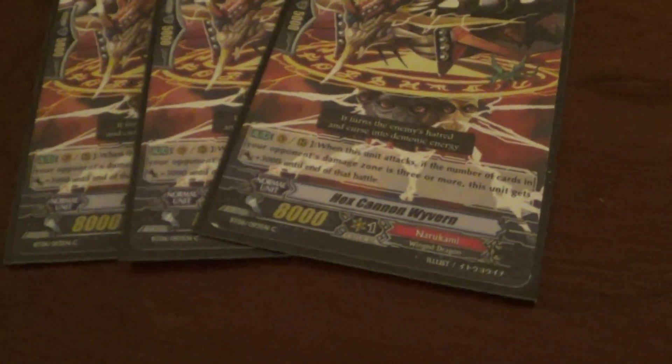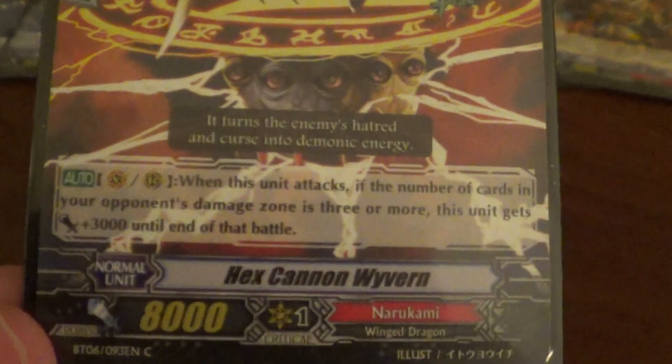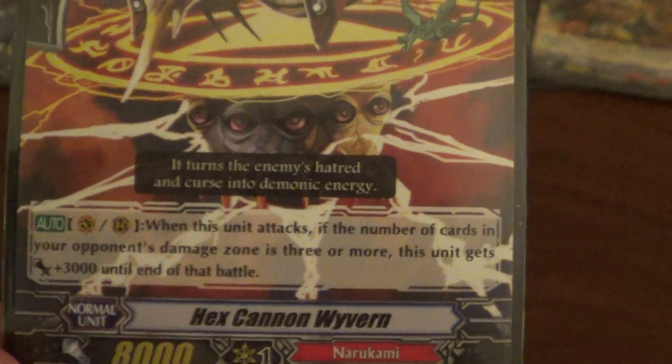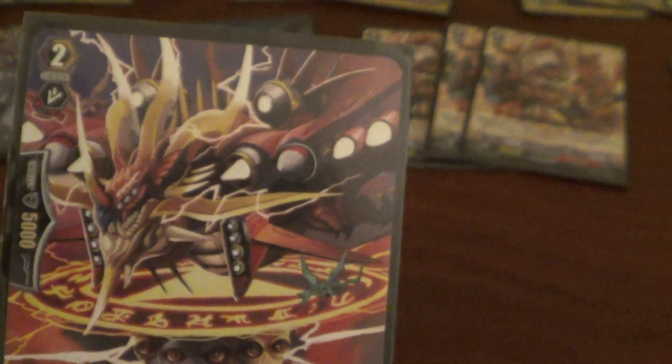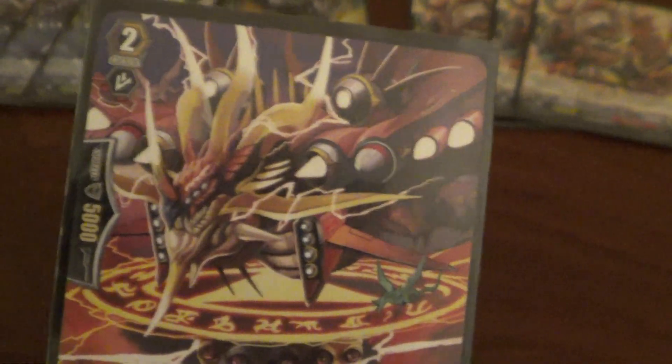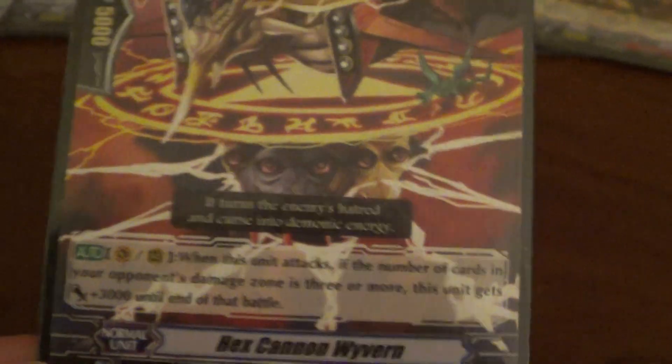I run three Hex Cannon Wyverns. What this guy does is kind of what Photon Bomber Wyvern does — when my opponent has three or more damage, I gain plus three. So this is an 11k beatstick whenever they have three or more damage. It works pretty well, again considering most stuff uses limit break, making this guy really useful. He can even become 11k on like the second turn if I drive check a grade three and they already have three damage.